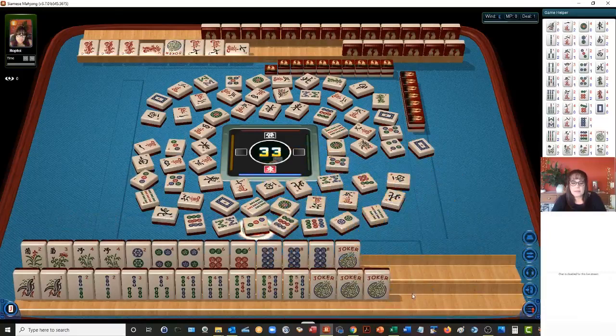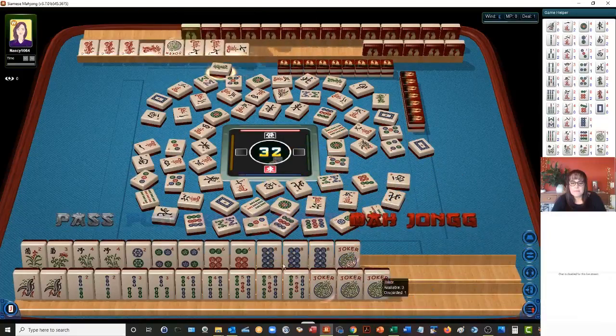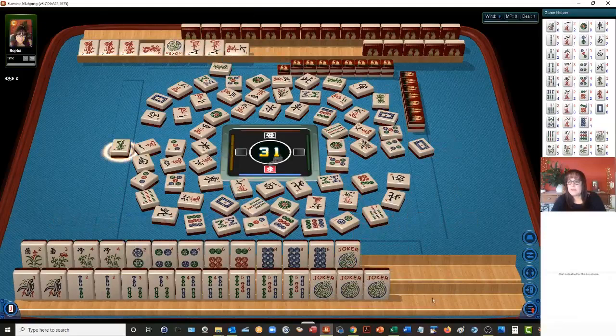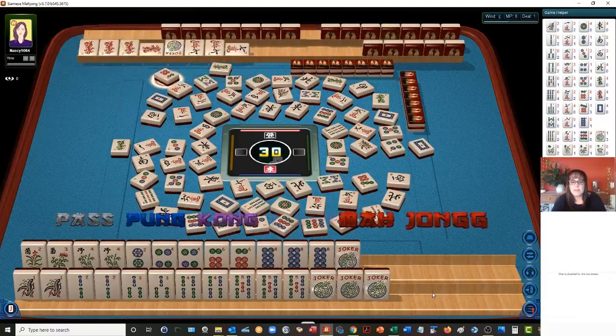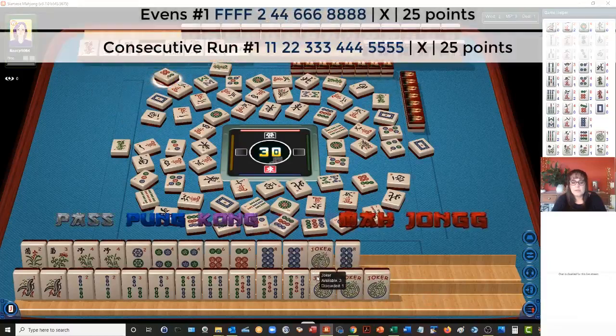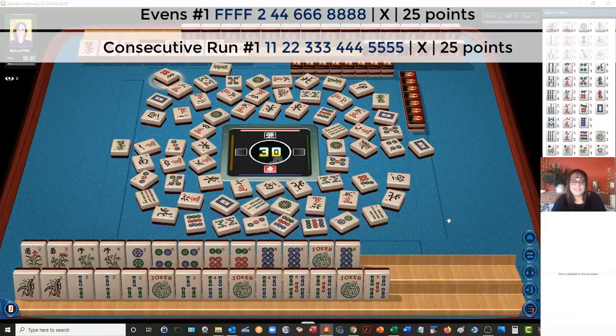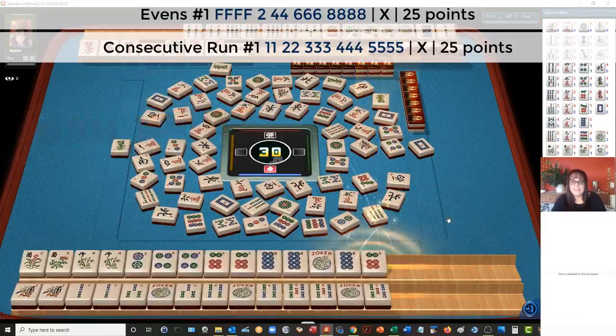Three dots. Green dragon. Green dragon — we're at least getting safe discards. Six dots — there we go. So we'll set this up for double mahjong. There we go — mahjong! Double mahjong.